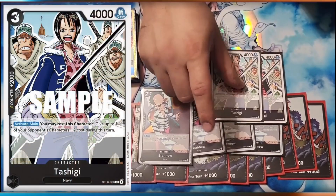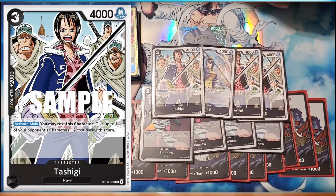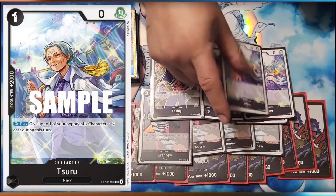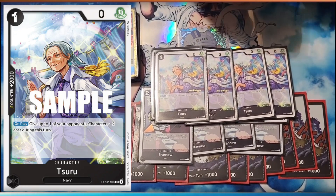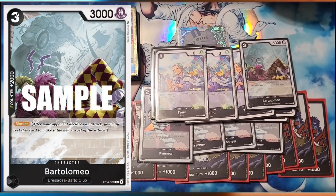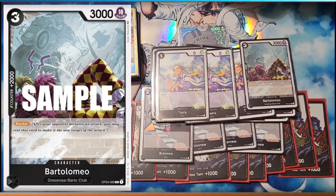Then our regular 2Ks. You can rest this to minus three to something. But the best one is the on-play minus two, 2K counter — a lot better, a lot more use. Then we have blocker. We only use them for 2K; it's to have more 2Ks in here. Very rarely do you play them down.